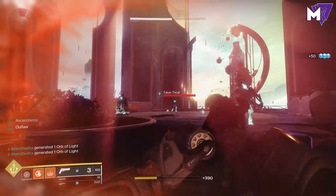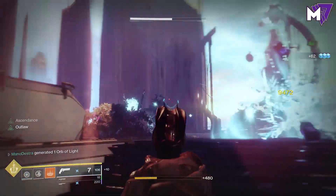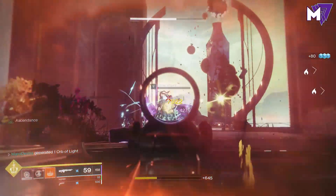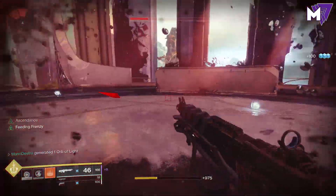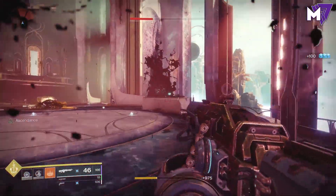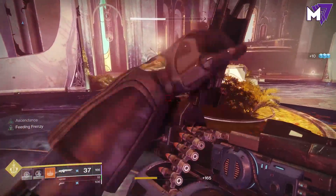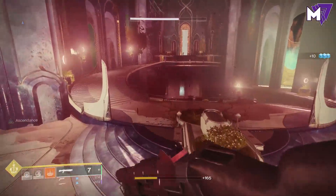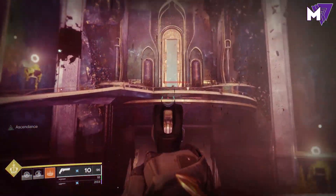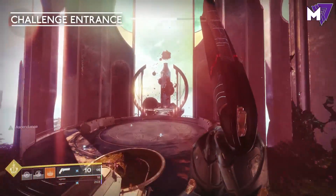If you don't know what a Tincture of Queen's Foil is, or you're new to this whole Ascendant Challenge Dreaming City thing, you should click the card in the top right-hand corner where I go in-depth about what the Tincture of Queen's Foil is and how to get it. Briefly, it is a consumable inside the game that allows you to see the Ascendant Challenge portal as well as secrets inside of the Dreaming City. That area there is where there is a secret vendor where you can go buy it.